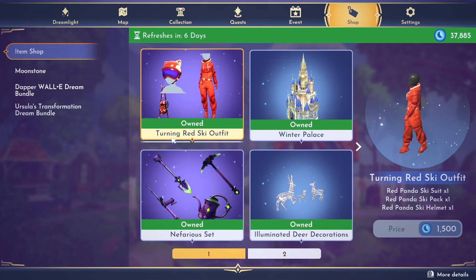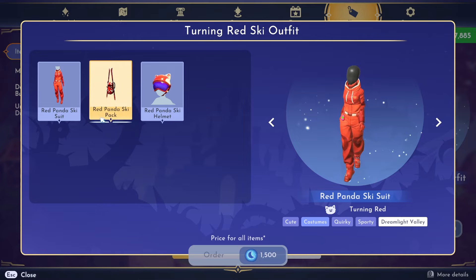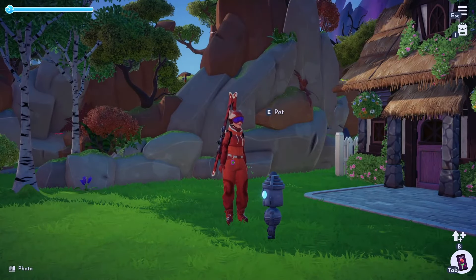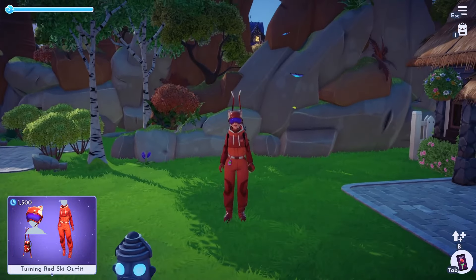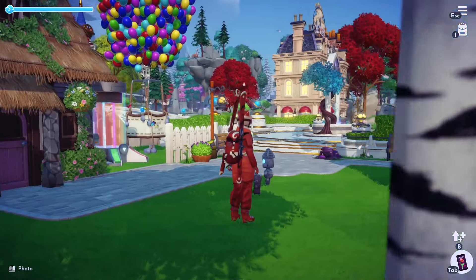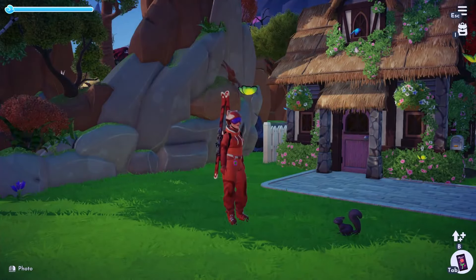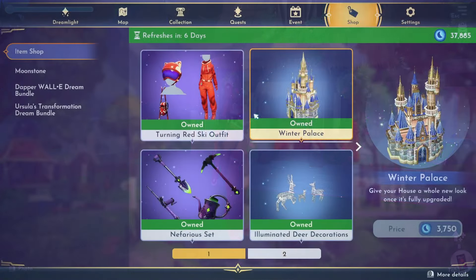On the first page we have the new Turning Red ski outfit. With this you get the red panda ski suit, the red panda ski pack, and the red panda ski helmet — really nice items. Here's the full outfit in game: you've got the backpack, the helmet, and the actual outfit. Attached on the belt is a tamagotchi, which old-school players will recognise. This is the Turning Red ski outfit and it's pretty cool.